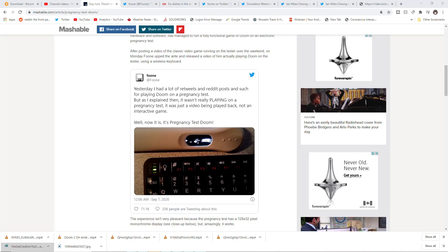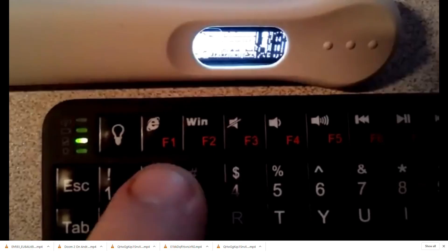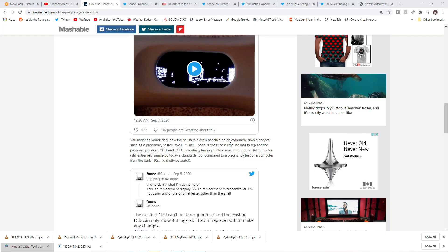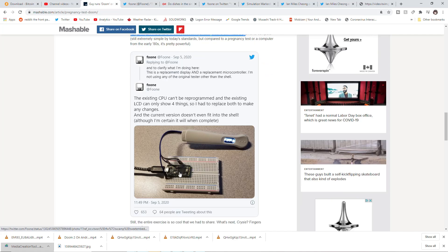I'm pretty sure the pregnancy tester isn't compiling this — I think it is just the video output being put on here. But wait — he had to replace the pregnancy tester's CPU and LCD. That's the nuance. Here he has it clicked into a board. He was just using the video output, but the existing CPU can't be reprogrammed and the existing LCD can only show four things. So he had to replace both to make any changes.